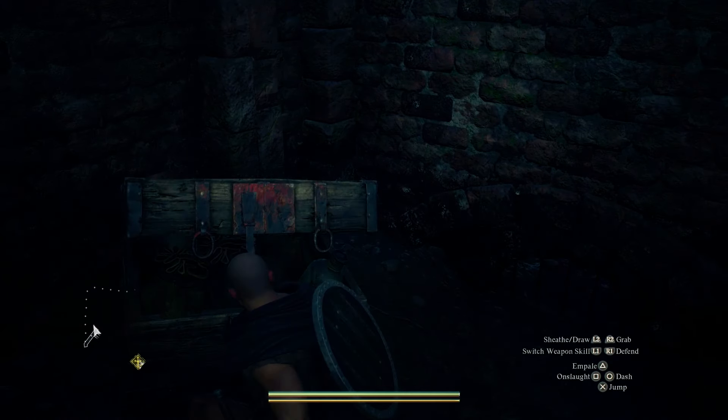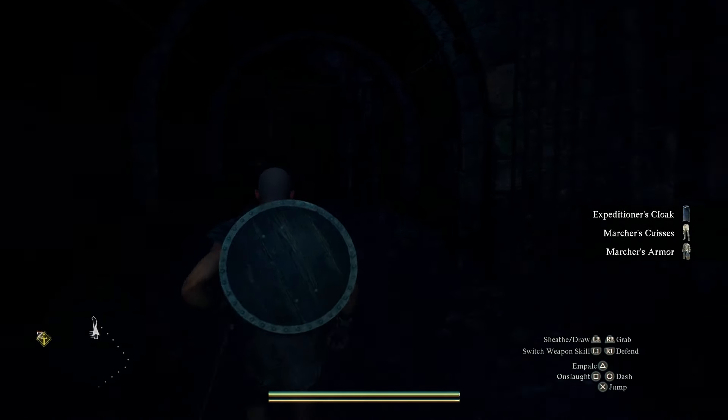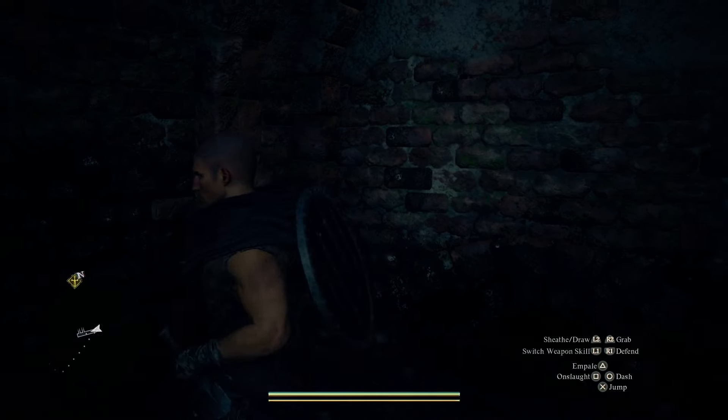Once you have collected that, come over here and you'll see a chest. Open this up and now you've found the best armor set you can get early on. If you fully upgrade this, it can be one of the best armor sets in the early game and will help you massively to progress further.